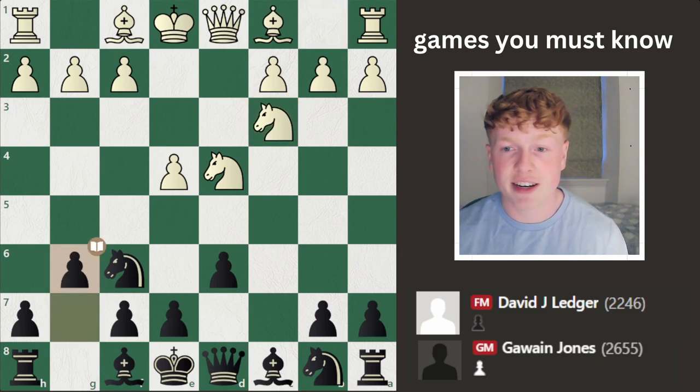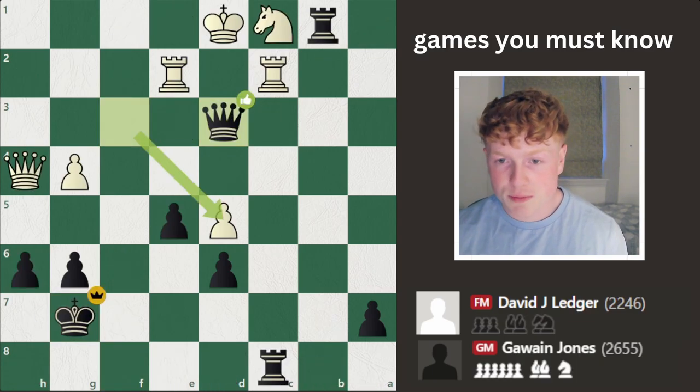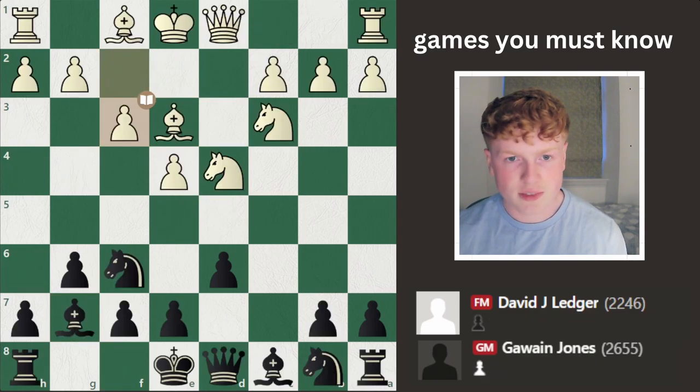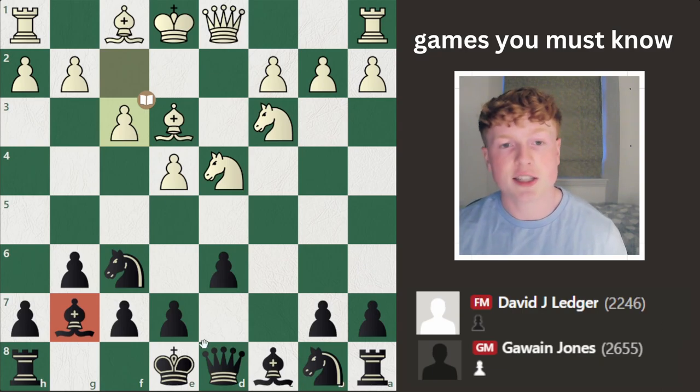G6, going for the Dragon variation. Bishop to E3, Bishop to G7. F3 — this is known as the Yugoslav Attack. Basically, the idea is F3 doesn't weaken the king at all, especially with the dark square bishop being on G6, and just solidifies white's centre and readies him for an attack against black with moves like H4 and stuff like that.